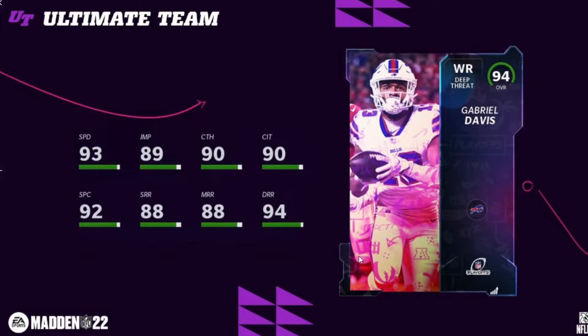Now let's go into the playoff promo. They showcased the 94s and the champions. Gabriel Davis — I think this should have been a 96. He was incredible; this guy had four touchdowns and is the only receiver in history with four touchdowns in a playoff game. He has 94 speed, 95 route running, and great catching. I really think his route running should be in the 90s because of how he burnt that defensive back so bad.